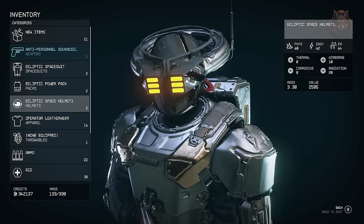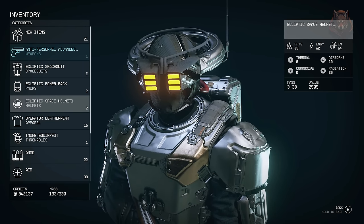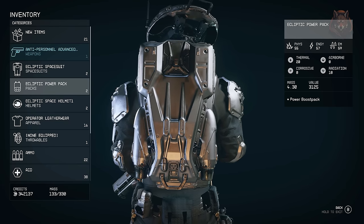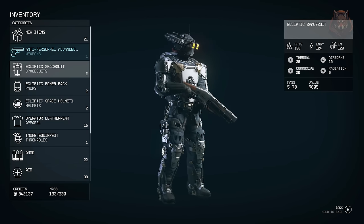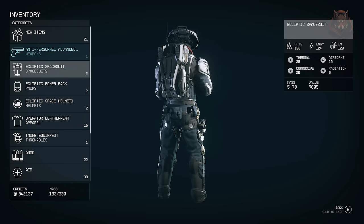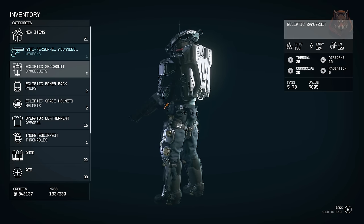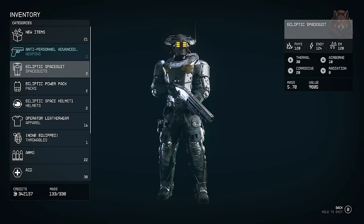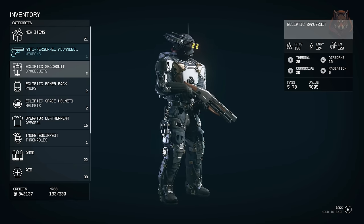Next: Ecliptic Mercenary Armour Replacer. This replaces the Ecliptic space suit with something new — it comes with the outfit, six helmet variants, and one backpack. You can buy this from Colmen in Neon. The mod also comes as a standalone version if you'd prefer not to replace the existing Ecliptic space suit armour. The armour looks really cool and kind of reminds me of something that would be in Star Wars as well.